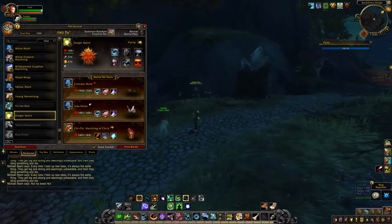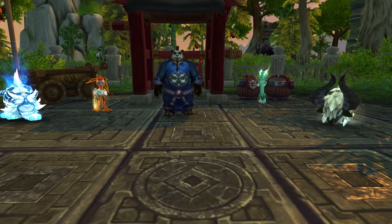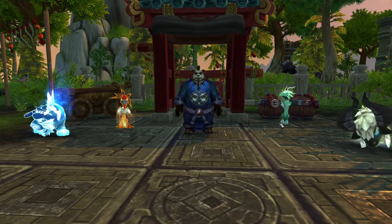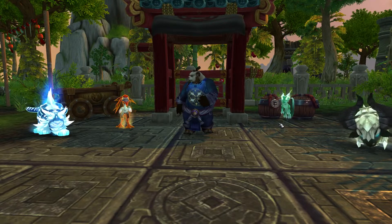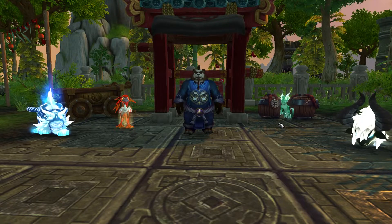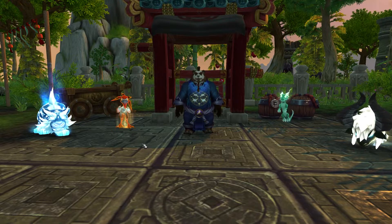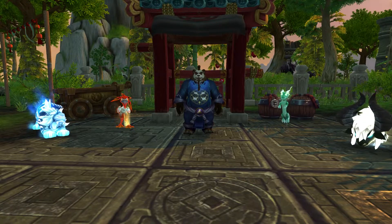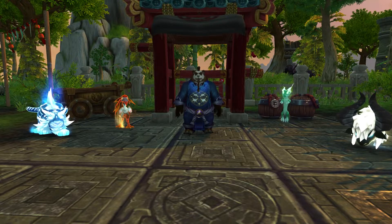For this strat you will need 2 moths, or the Chi-Chi hatchling pet. I prefer not to suggest Chi-Chi simply because she comes from the Celestial Tournament in Pandaria, and if you're just getting started battling, you probably don't have this pet yet. But she is the best pet for this fight — I'll go over both strats just in case. If you're using a pet that needs some levels, make sure to put it in the first slot; it'll take the first hit, then switch it out for the pet you're using for the rest of the fight.